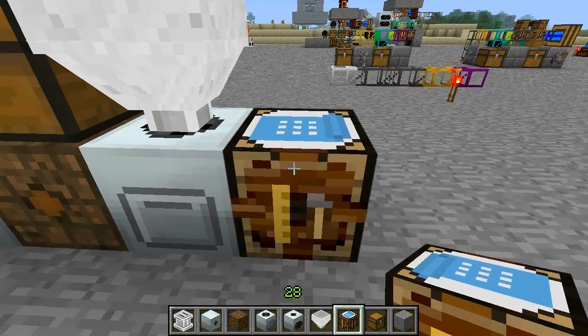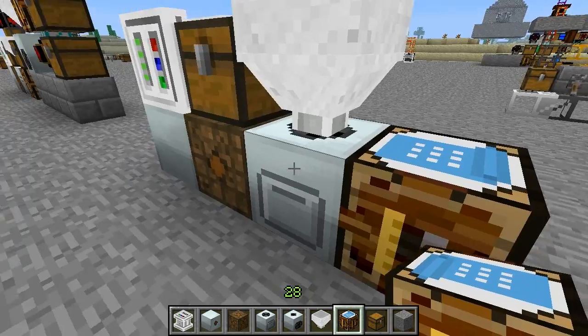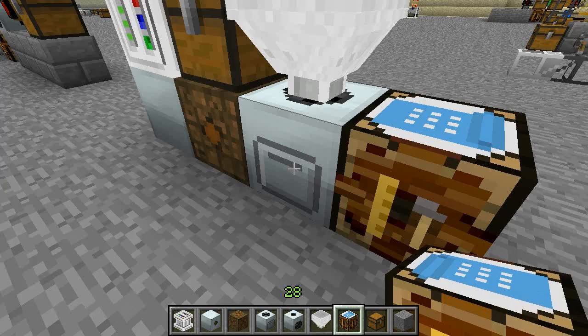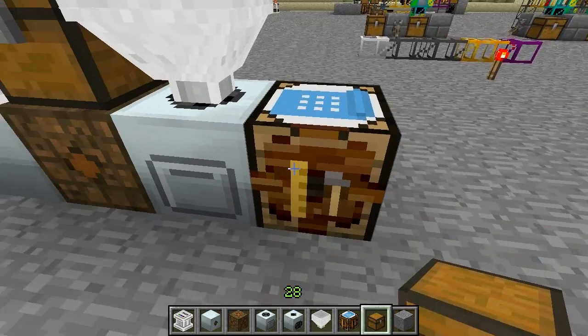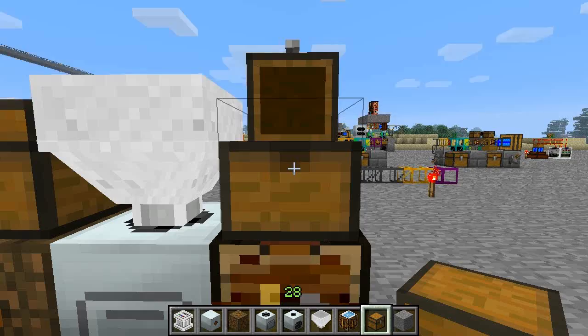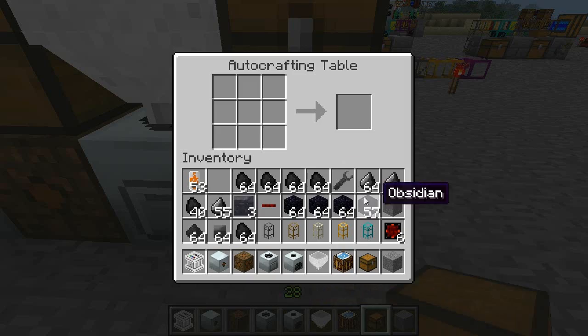The automatic crafting table is smart enough to take resources from any adjacent inventory, and that includes machines like the macerator. The other input is going to be flint, so we can set that rule straight away.